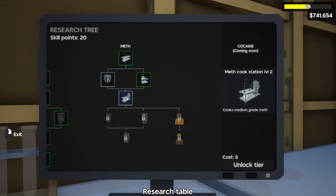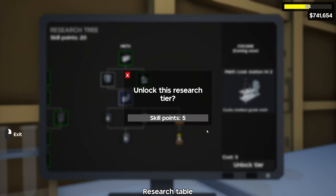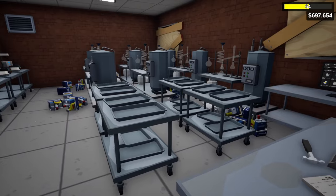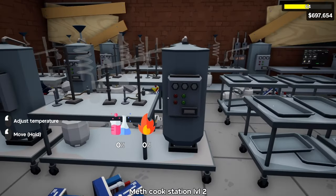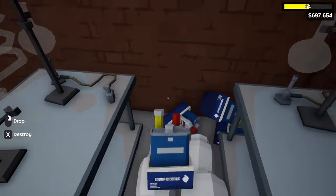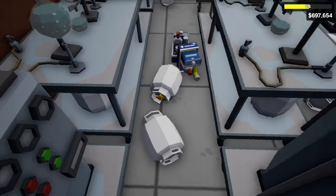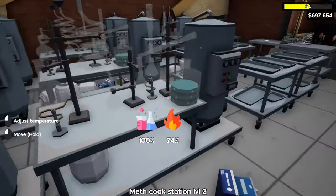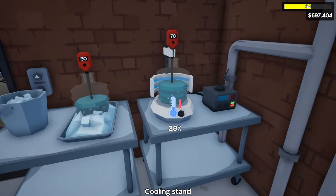After unlocking that we can unlock the meth cook station level two, which will cook us medium grade meth for five skill points. After a few minutes we change our layout to have our level two cooling stations and level two cook stations, still with the level one meth crystallization stations. Our first batch is done — let's put them in the cooling stations. You can see the difference in speed: the level one is ticking down by one and the level two is ticking down by two, so this is a better upgrade rather than getting the crystallization station level two.